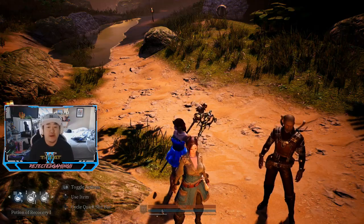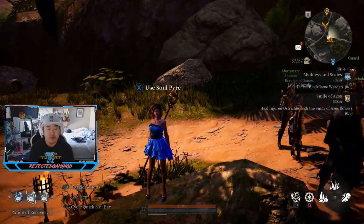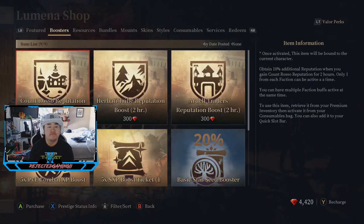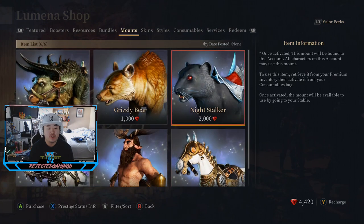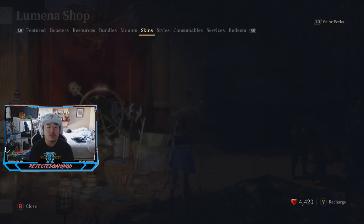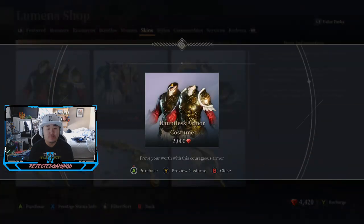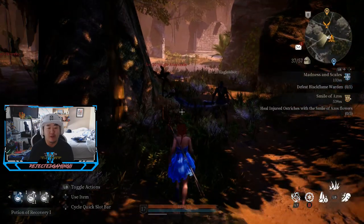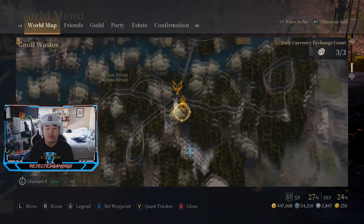What is up guys, this is Nick, we are back on Bless Unleashed back on the mage. We picked up a new outfit - they added a couple of new outfits to the Lumina Shop. We'll hop over here and I'll show those real quick. They also added a couple of new mounts. Night Stalker is a pretty cool looking mount, but we have a decent mount so I'm not going to pick one up. They added the Dauntless Armor Set and the Ballroom Costume, which I have on right now.